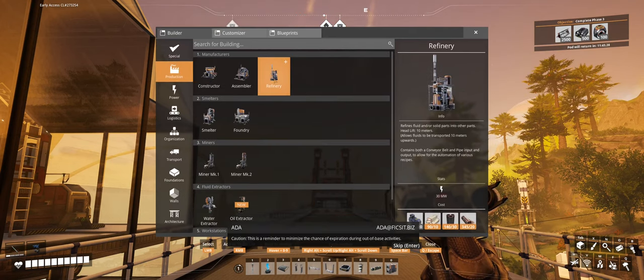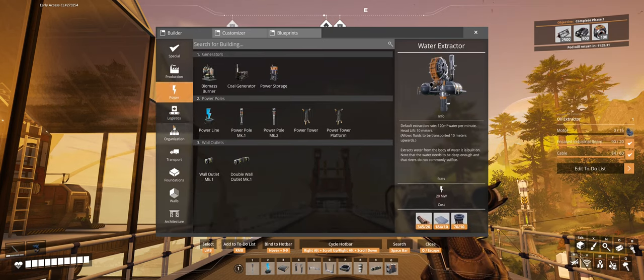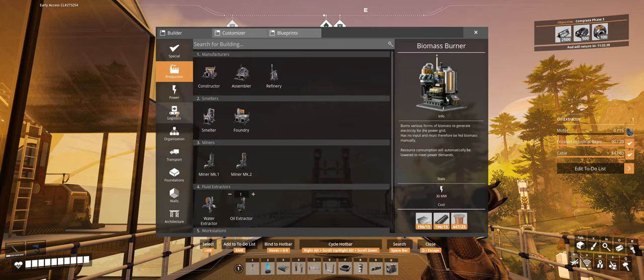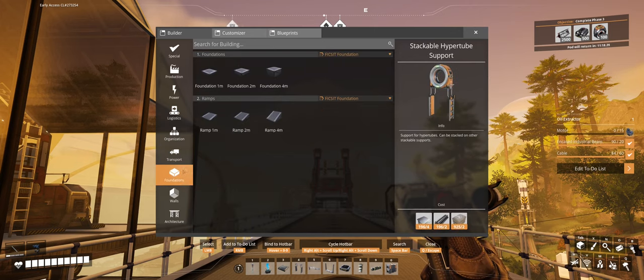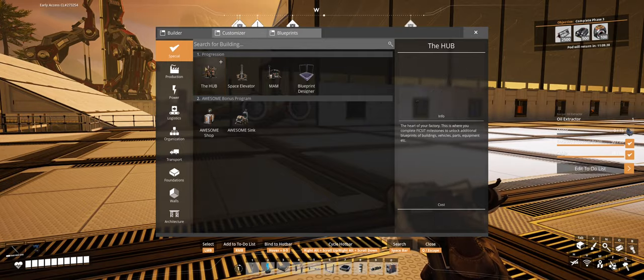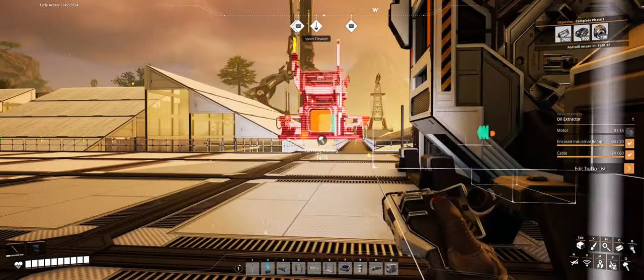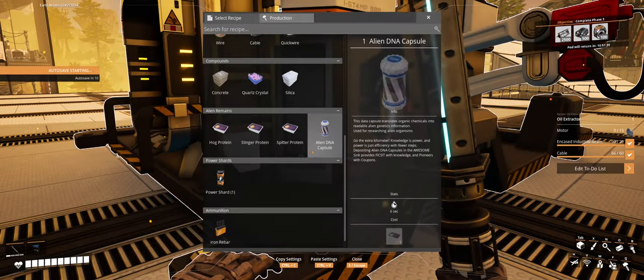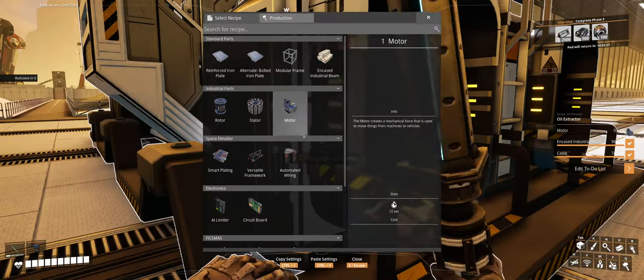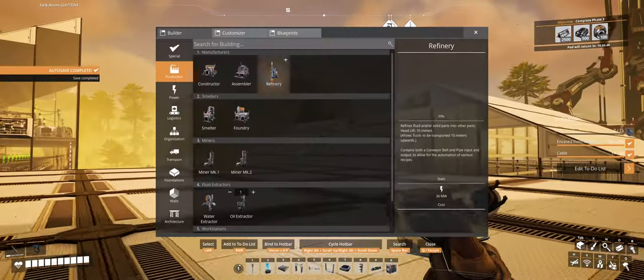What can we build now? So we've got a new refinery and an oil extractor — it can pump 120 per minute. We want to build one oil extractor to start, maybe more. We don't have a way of making power from it at the moment, but that's fine. Checking the assembler and constructor — nothing new there. We've got a circuit board in the assembler which requires copper and plastic, but we don't have plastic yet. So it's all in the refinery — that's good to know. Let's make ourselves an oil extractor, first let's see where the nearest crude oil is.